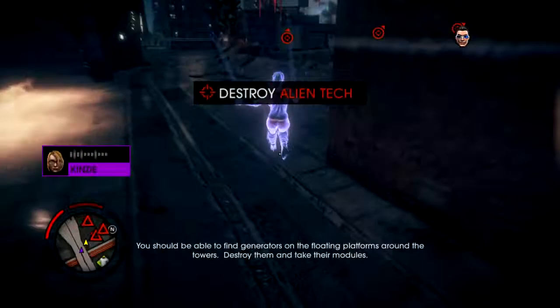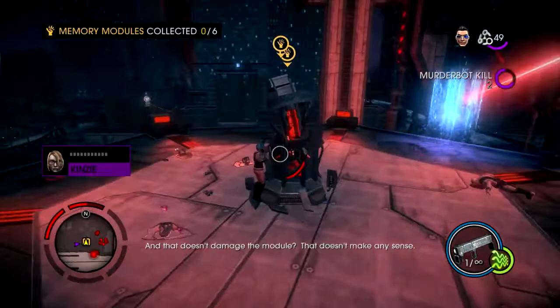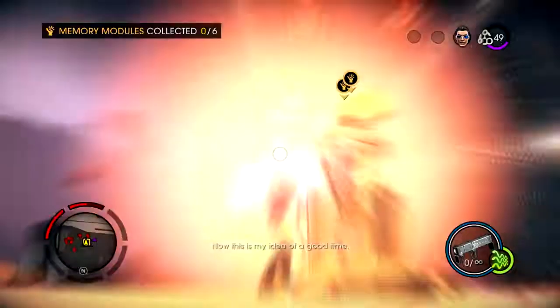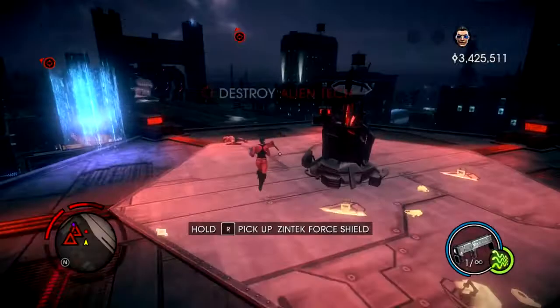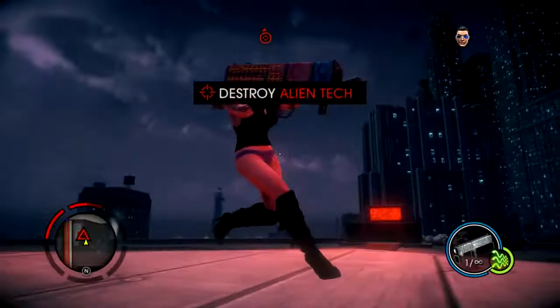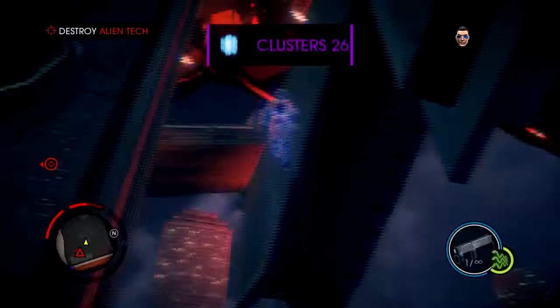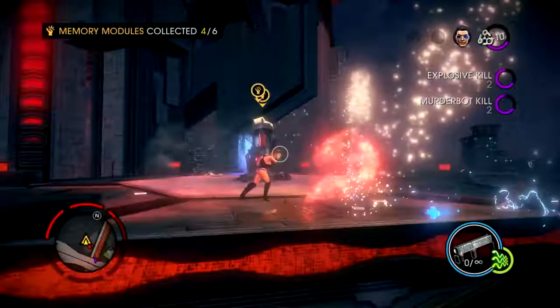You should be able to find generators on the floating platforms around the towers. Destroy them and take their modules. Whoa, we're breaking piñatas now? No, the generators are made up of a lot of different parts. You just need one thing from them and the fastest way to get them out is to destroy them. And that doesn't damage the module? That doesn't make any sense — it's a simulation. Now, this is my idea of a good time. Whoo!